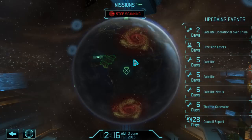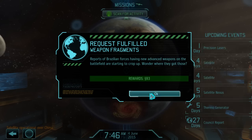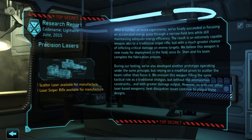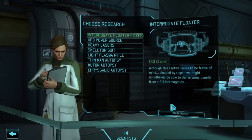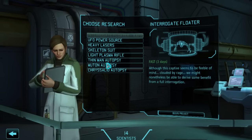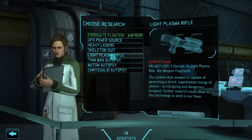Let's start scanning some more. They want 15 weapon fragments for 93 credits — I'll take that, that's a good deal. And we got precision lasers done — excellent, so we can make a couple of those. And scatter lasers — I don't use shotguns too much, so I'm not going to be using scatter lasers either.